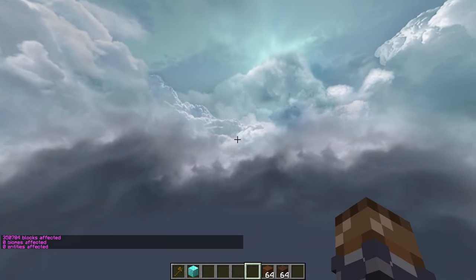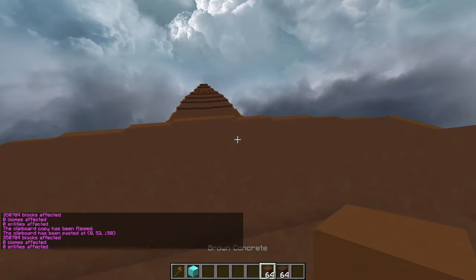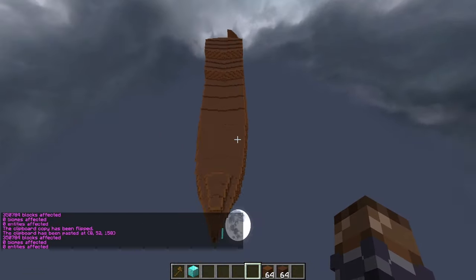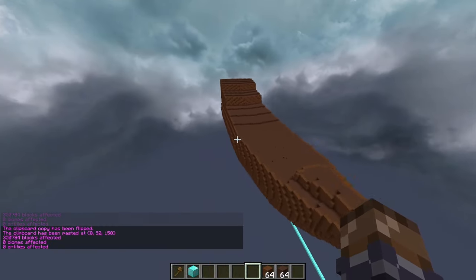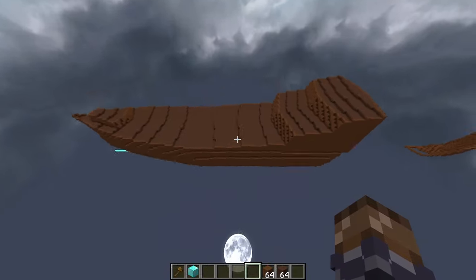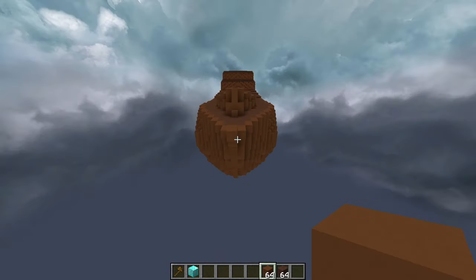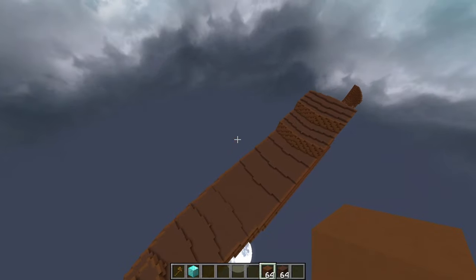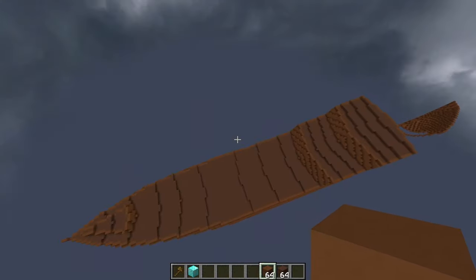We've got this whole shape now. My first thought looking at it is it seems a bit wide. So I went ahead and took out four blocks from the center, and now I think it doesn't look as wide — I'm more happy with this.